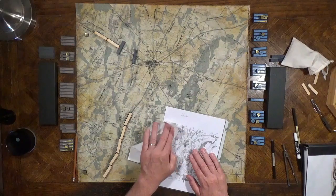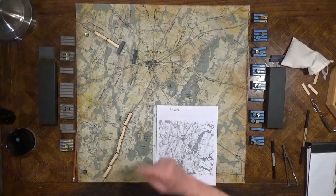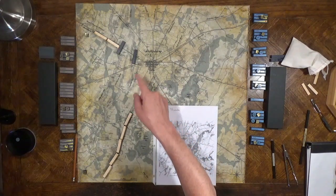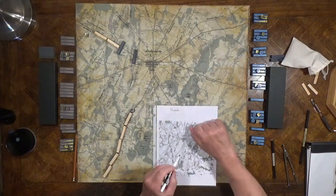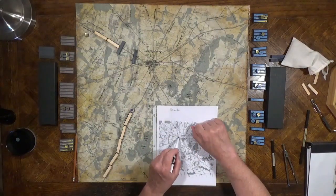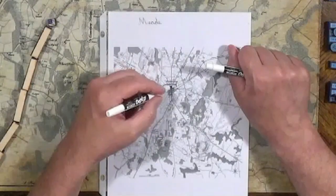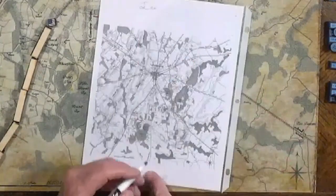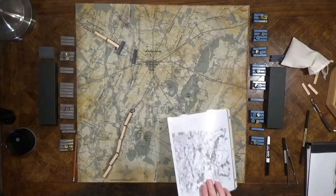Now we erase the old orders and rinse and repeat the order writing process. I just want Buford to hold the ridge, so I'm not giving him any orders — he had orders, he's up there, that's what he's doing. Reynolds has been ordered to defend Gettysburg, so we're just going to draw an arch like that. You can even put Reynolds' corps designation there. Now A.P. Hill wants to occupy Seminary Ridge.